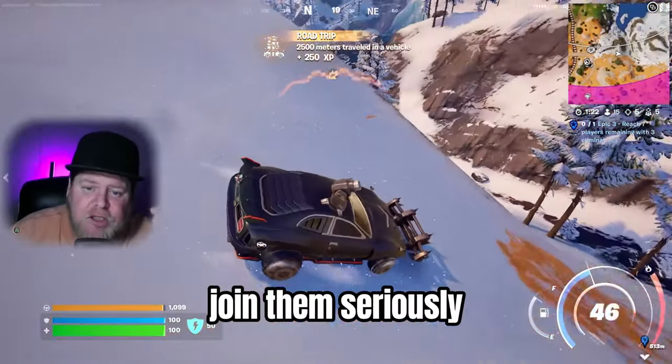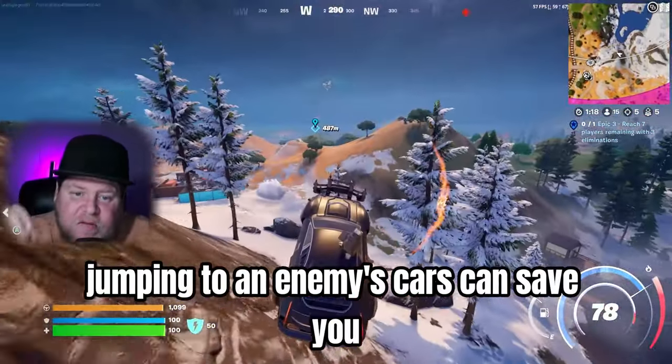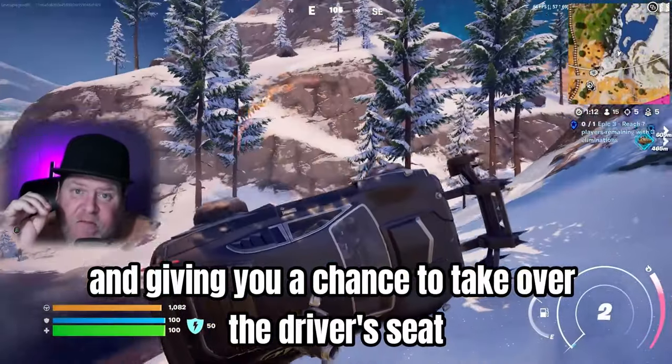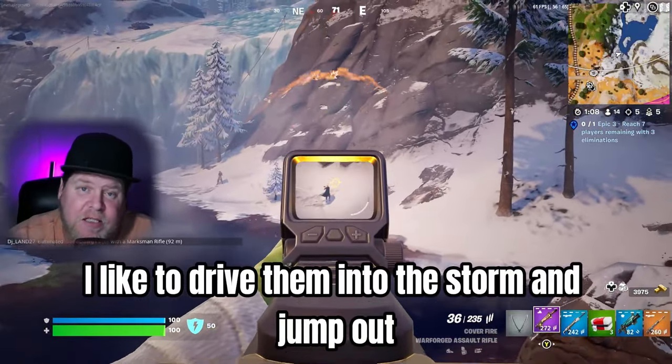If you can't beat them, join them — seriously. Jumping onto an enemy's car can save you. They won't be able to run you over or shoot you, forcing them to get out and giving you a chance to take over the driver's seat. Personally, I like to drive them into the storm and jump out.